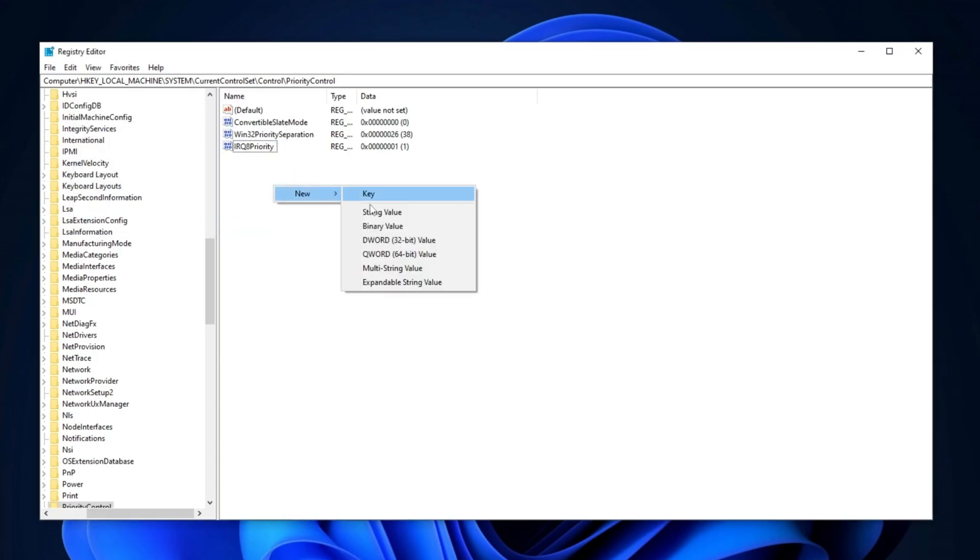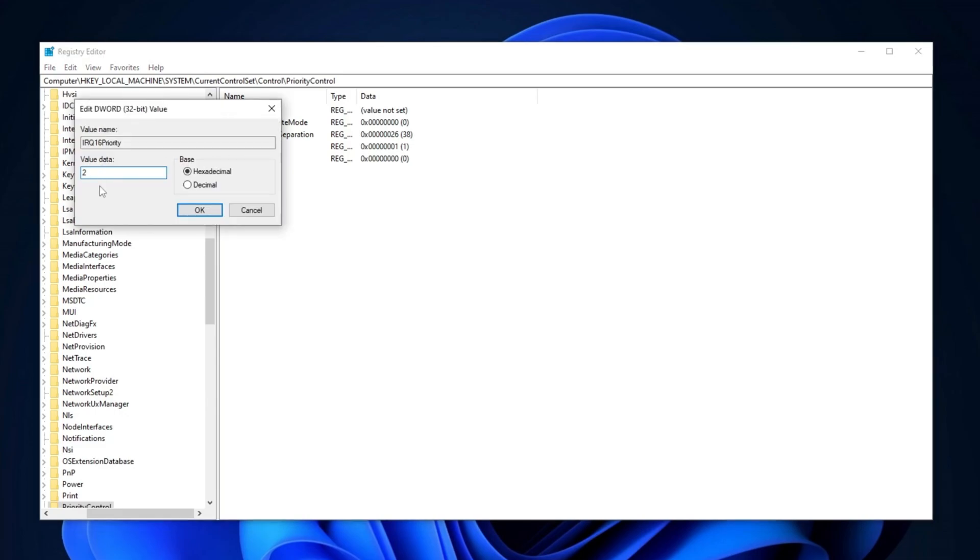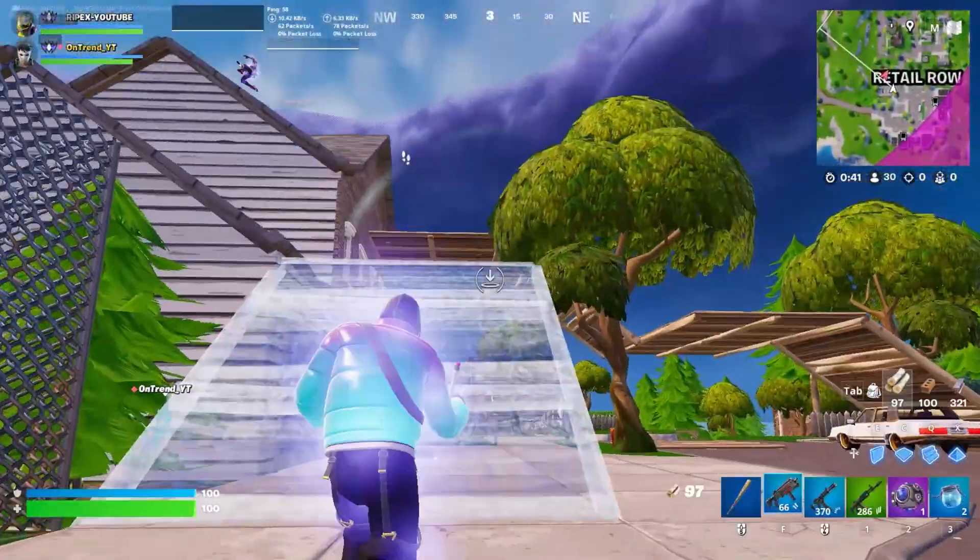Repeat the process. Right-click, select New, and choose DWORD value again. This time, name it IRQ16Priority. Set its value to 2, change the base to hexadecimal, and click OK. This will finalize the required changes.